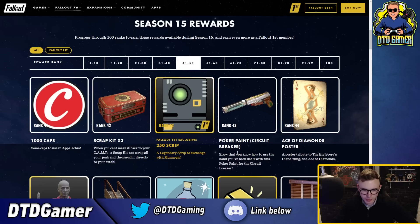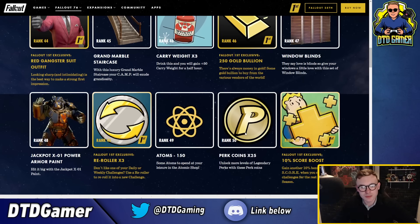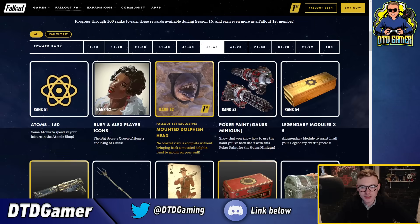Going on to the next page: cap, scrap kit, script, then the poker paint for the circuit breaker which looks pretty cool. We've got the Ace of Diamonds poster, the red gangster suit which looks really cool - it matches the fedora from the previous page - and the grand marble staircase which looks really nice, that's going to look very fancy in some camps. Carry weight at rank 46, 250 bullion, window blinds which is an interesting change from the normal curtains. Jackpot skin for the X01, re-rollers, atoms, perk coins, and a score boost. Going into ranks 51-60 we've got atoms, Ruby and Alex player icons, a mounted dollfish head, and a Gauss minigun skin with the new poker paint.